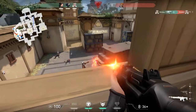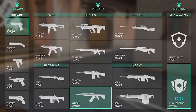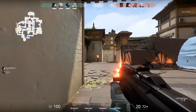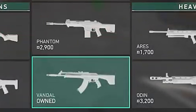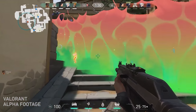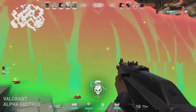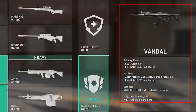There are two SMGs — the Stinger and the Spectre — two shotguns including a pump called the Bucky and an auto shotty called the Judge. There are four assault rifles: the Bulldog as the cheapest, the Guardian (which looks semi-auto), then the Phantom and Vandal as the most expensive. The Vandal is the AK of the game. It seems assault rifles can aim down sight, and the Vandal's alternate fire is a zoom mode that gives it a spread reduction bonus but changes its rate of fire from 9.25 rounds per second to 8.32.